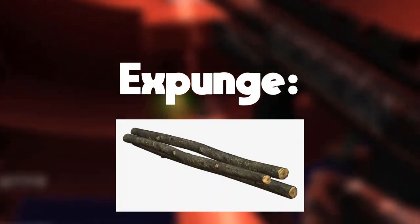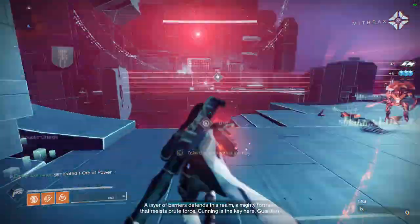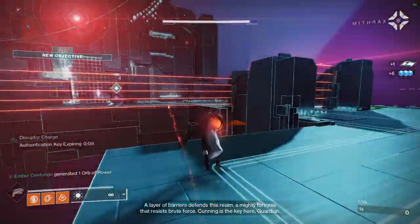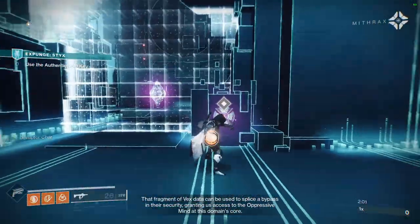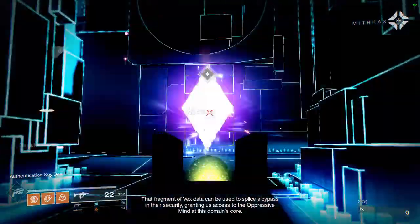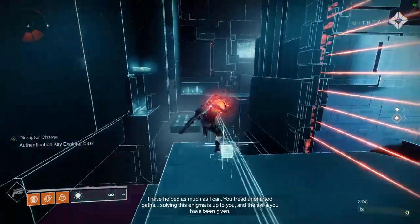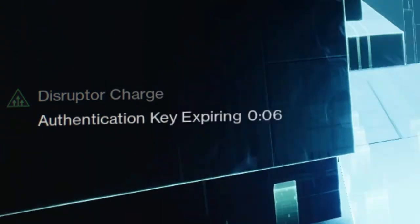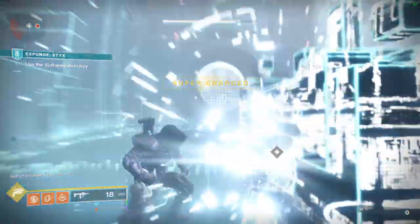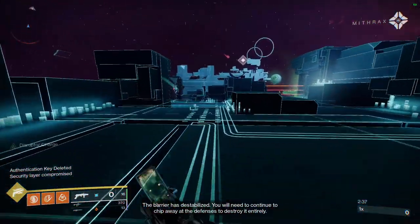Expunge Styx. I always get this one confused with Tartarus for some reason. My biggest tip for this one is to ignore all of the enemies except the hobgoblins — those things can really mess you up. Carry the first ball straight over the laser wall and deposit it; you don't need the checkpoint for this one. Similarly, carry the next ball over the laser wall if you have Stompies, otherwise go around. The ball actually gains time on the buff for standing in the checkpoint, so you don't have to wait for it to respawn. The upgrades make this 100 times easier — take it from someone that used none of them.